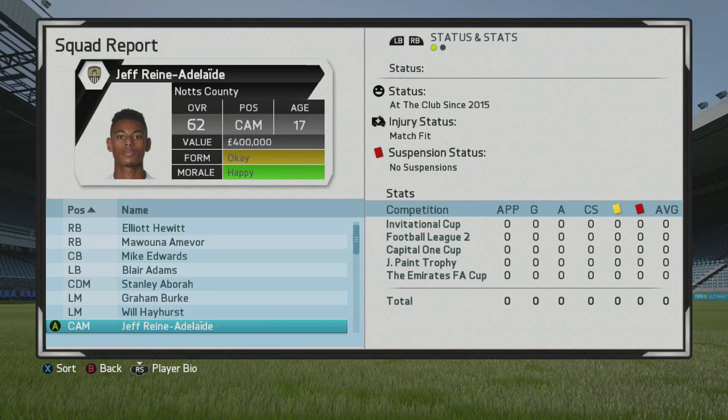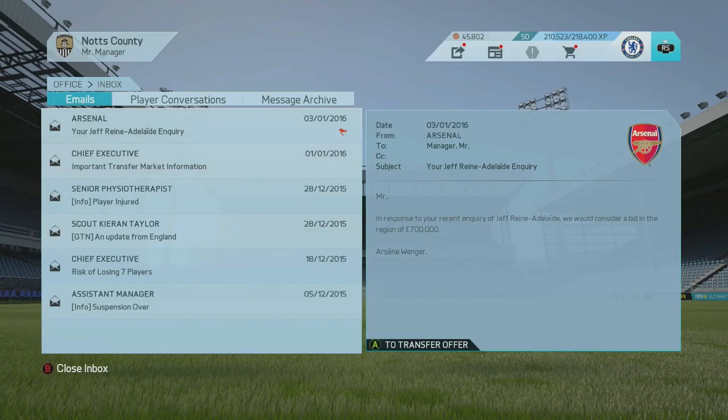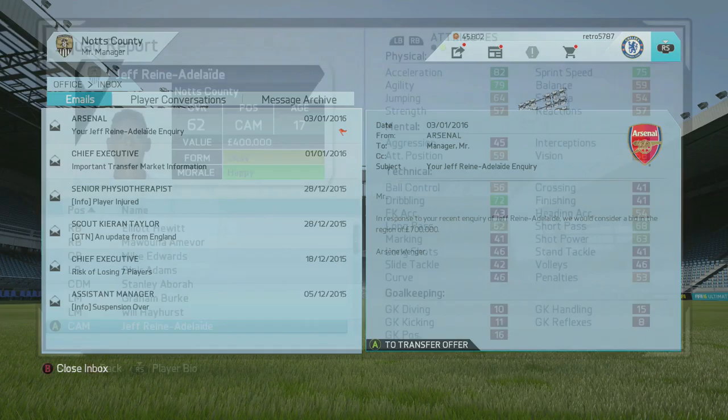Today we're looking at Jeff Rene Adelaide, who is a 62-rated CAM from Arsenal. He's valued at 400k but you can't actually buy him in the first season because he has recently joined the club on the game, so we're going to have to do it a different way. What I've done is transfer him using the edit team feature, but what I'm going to show you is what they value him at in the January transfer window of the first season — 750k. I reckon you could get him between 500 to 600k quite easily, and he's definitely worth that investment if you pick him up midway through your first season.